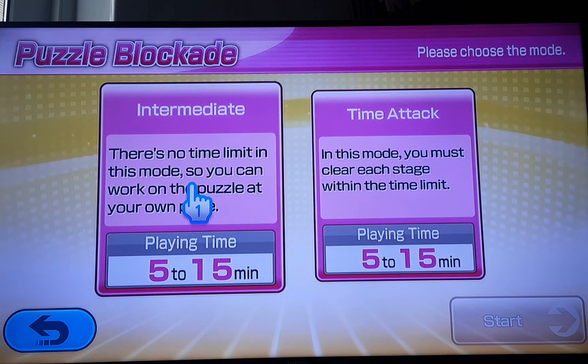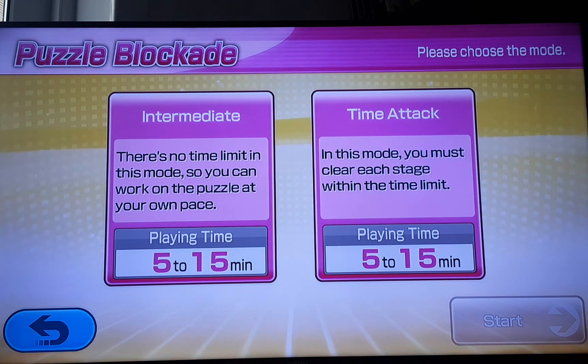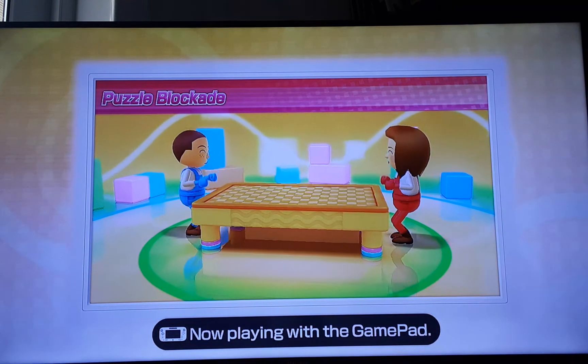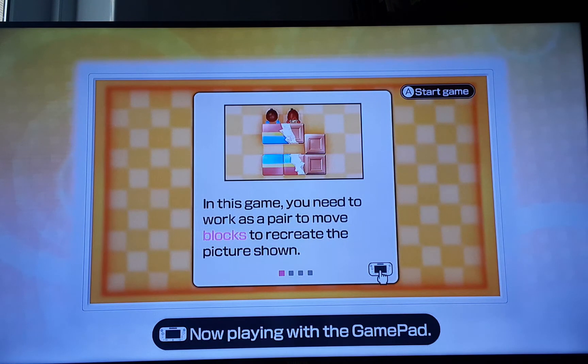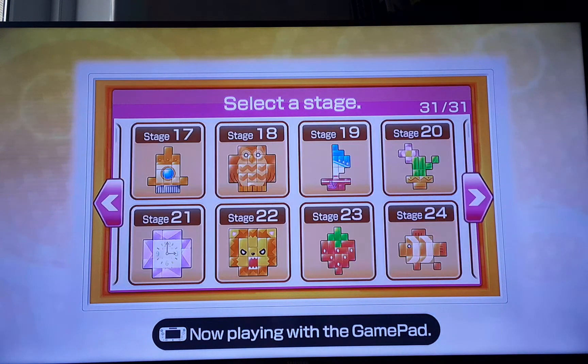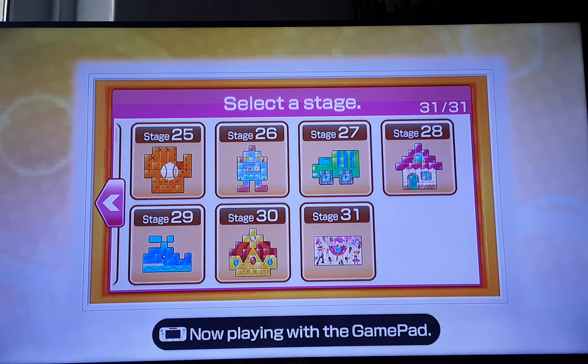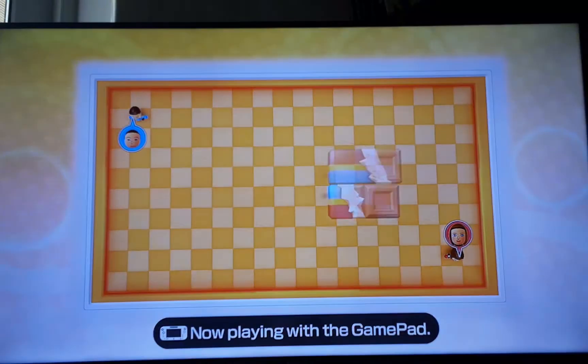So intermediate is basically where there's no time limit in this mode, so you can work on the puzzle at your own pace. And time attack — you must clear each stage within the time limit. I'm just going to do intermediate. There are 31 stages. The last stage is like an extra stage you get for clearing the 30th stage. I think I might do just the first page, so let's go ahead and do stage 1.